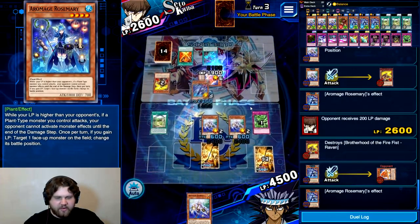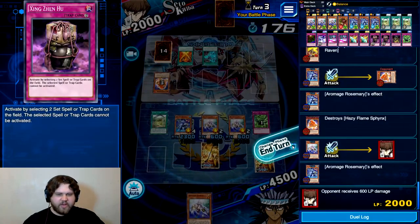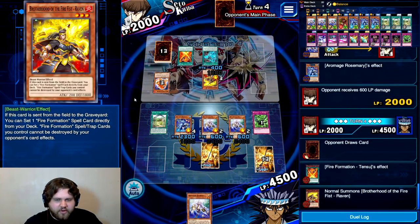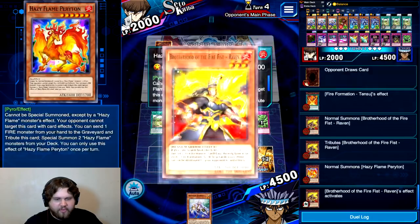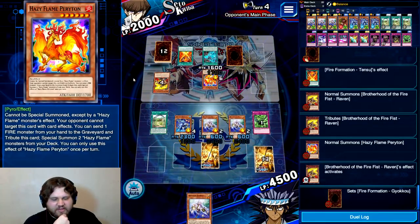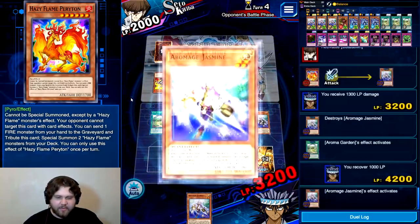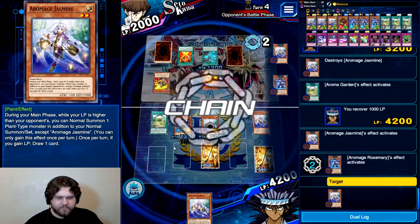You don't get to activate anything with Sphere Kuriboh — Rosemary shuts that off. I've got another Jasmine in hand, so my opponent needs to out both my Jasmines for me not to at least draw a card next turn. Tensu for Raven — do you have another Sphinx in your hand? No, you have Periton, and Periton does nothing. You kill one of my Jasmines and that's it. Now I'm going to gain life and draw another card off Jasmine. I'm going to change this to defense mode off Rosemary. Thank you Aroma Garden for triggering when your stuff gets destroyed.